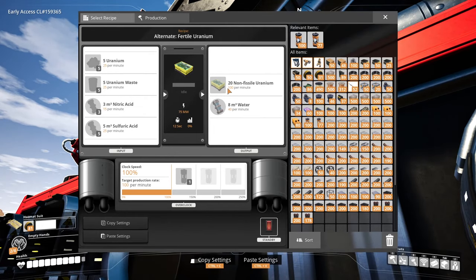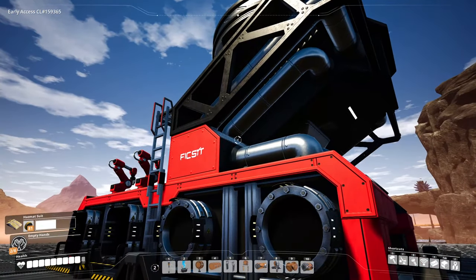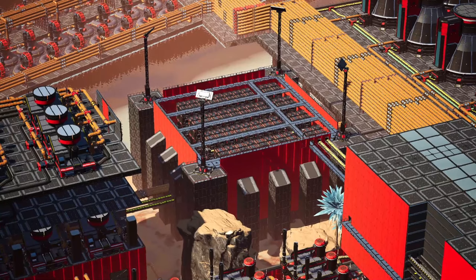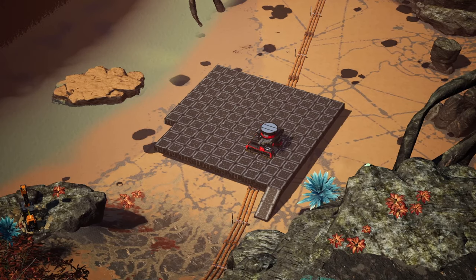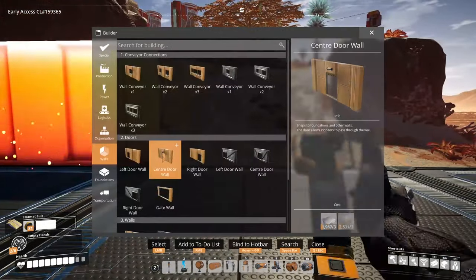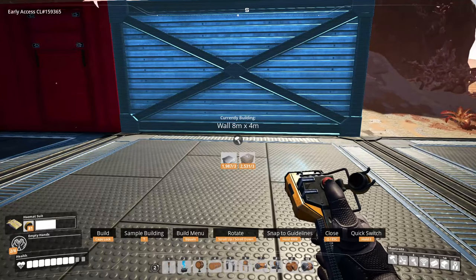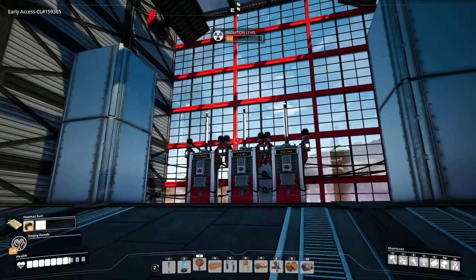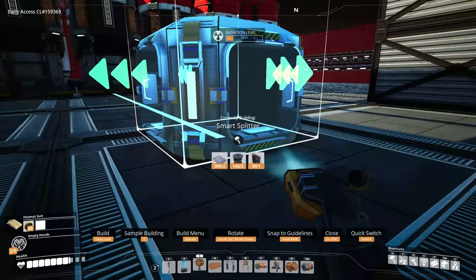I realized after building our nuclear power plant that placing the nuclear waste storage in the middle of everything was probably not a great idea. Over here we'll want excess nuclear waste storage and plutonium waste storage for the future. To get everything rocking and rolling, we need all the items for the non-fissile stuff: uranium waste, nitric acid, and sulfuric acid — and we're already making pretty much everything. We just need some smart splitters to redirect the overflow there.